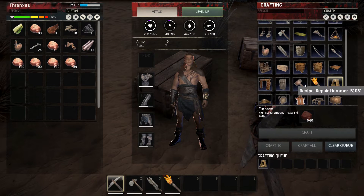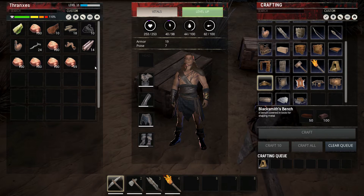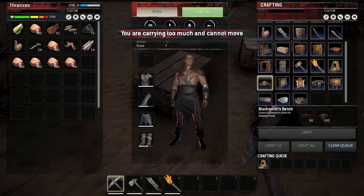Build a furnace. And the blacksmith's bench — we'll need more iron and brick. We're going to take the iron pickaxe and hunt down some iron nodes right after we get this thing burning with the stuff we've already stockpiled.